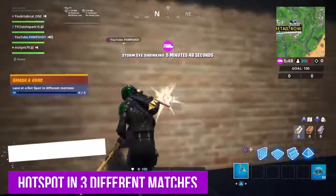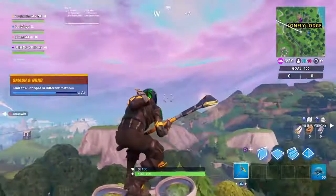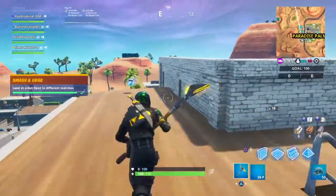As for landing at hotspots in different matches — hotspots are the locations that have the yellow text around them, which indicates they are hotspots. Once you land at three of these in three different matches, you'll have this challenge done.